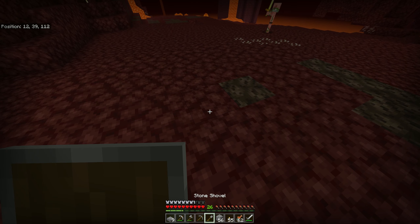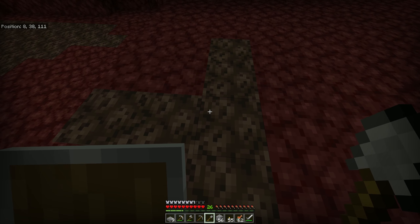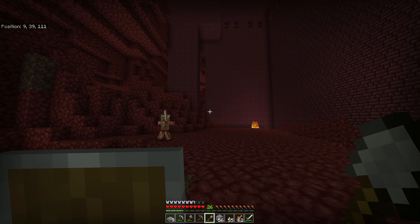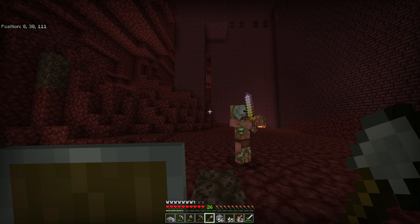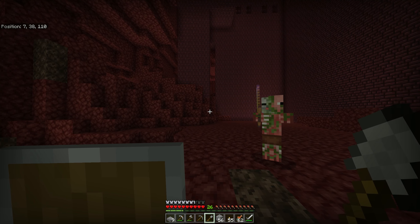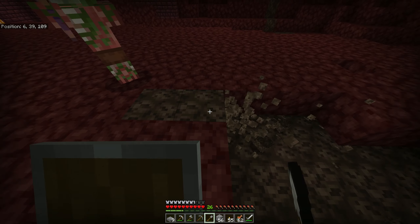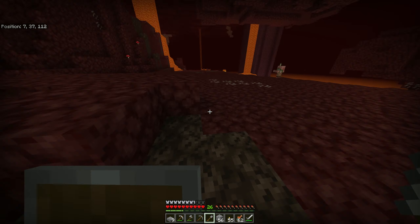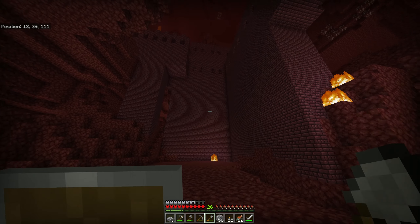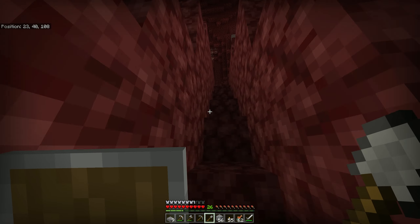Now, the other property soul sand has is it's slightly lower than a regular block, even though you can't see it in the hitbox — but you can see me going down and up as I walk over it. You can see a slight height difference, and it also forces you to move slightly slower. But yeah — the biggest thing I didn't even mention: there's a nether fortress right here, right where we spawn in the nether.